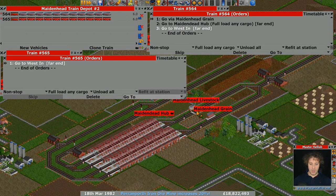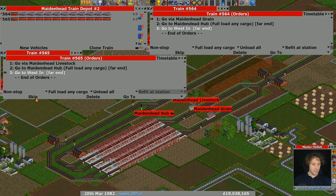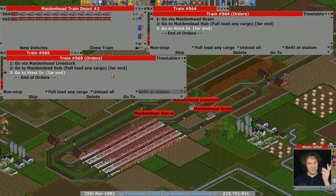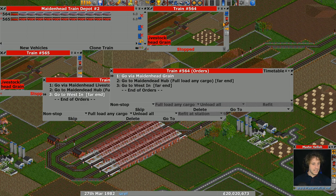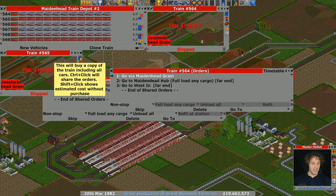For the livestock train, we're going to go to livestock and then full load at the hub. I'm pressing Ctrl to get that full load order in. If you want to do a transfer order, by default there isn't a keyboard shortcut, but if you go into the file with the keyboard shortcuts there is the option to assign one. How many of these should we have? I think we're going to need at least five of each.